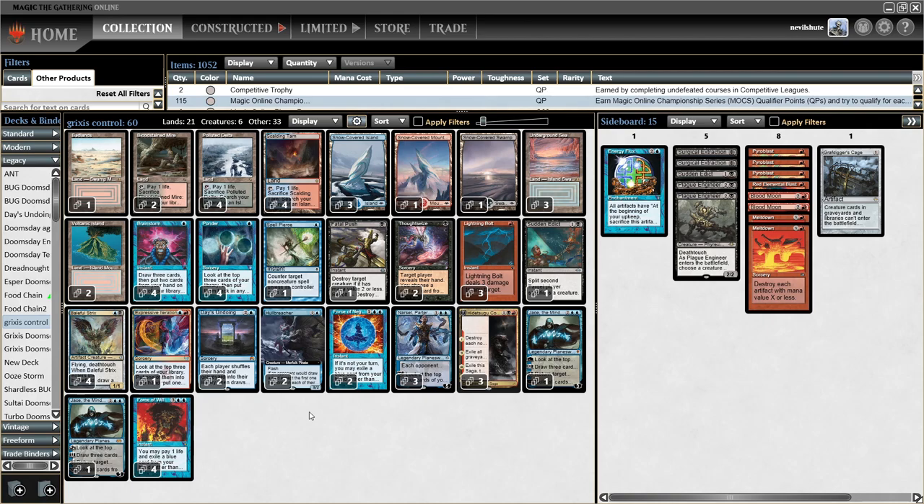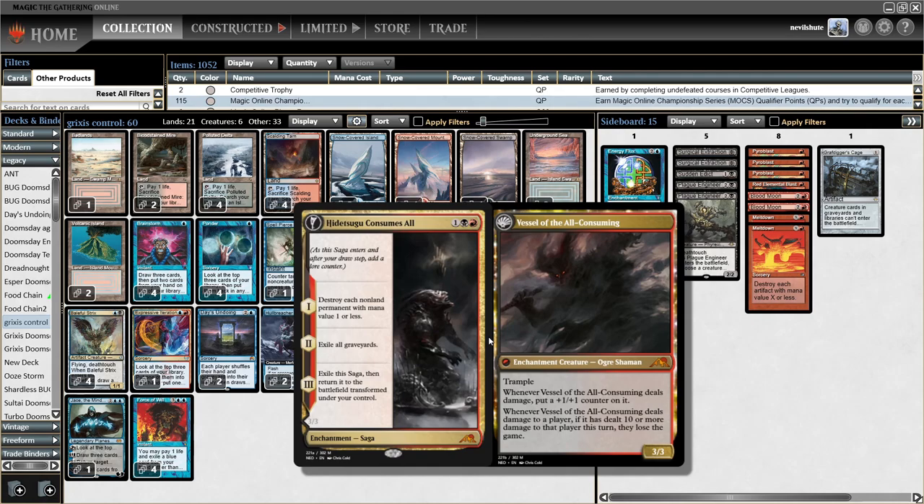I first became aware of this version of Grixis Control watching one of Brian Koval's videos, Bosh and Roll, probably a couple weeks ago. It's basically come up because of the printing of this card, Hidetsugu Consumes All. It's a saga, and the first two chapters, especially the first one, are really good.